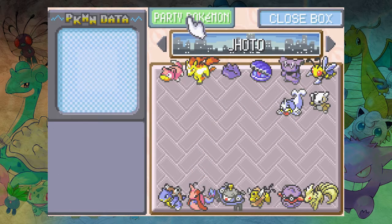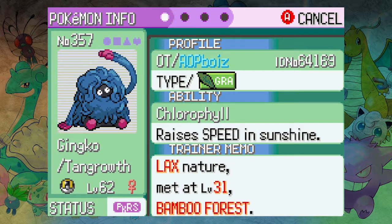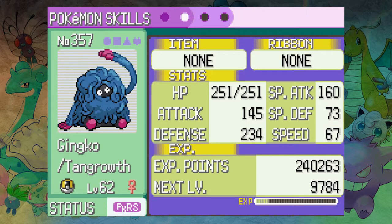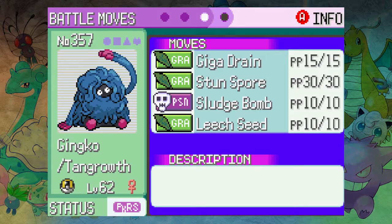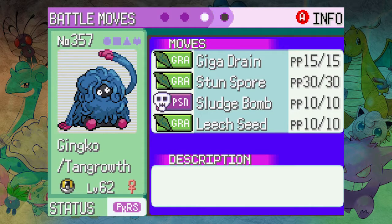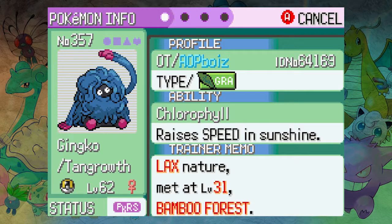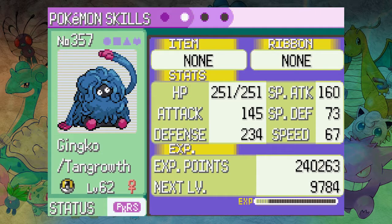Then in the team we have Ginkgo, which is Tangrowth, up to level. Still got Chlorophyll, and this is fully trained in HP and Defense, so it's our new physical wall to replace Mildred who died. It can't take special hits though — special defense is terrible. I did have a full physical set on this and then I looked at the stats and I was like, oh special attack is higher. The nature must be like Attack-down or something.